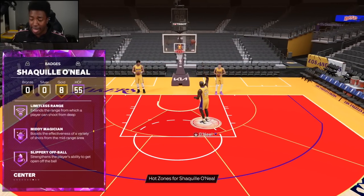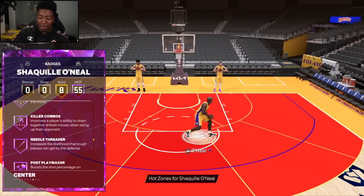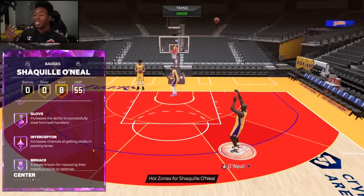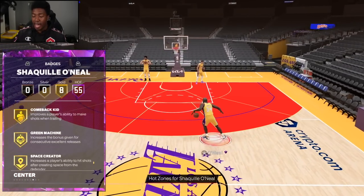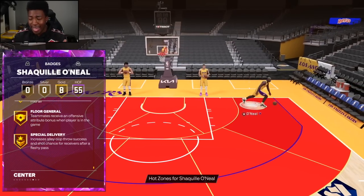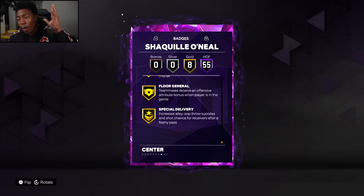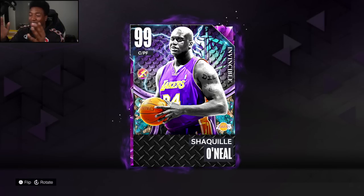With all these collected badges, I wouldn't be surprised if he ended up being one of, if not the best, power forward in the game. Hall of Fame Limitless, Handles for Days, Quick First Step, Anchor — we're just at that point in the year. Even if he gets an end game, I'm pretty much just gonna stick with this card because he's got the badges, the stats, and the animations. That jumper is damn near perfect. However you want to look at this card, he just looks phenomenal.